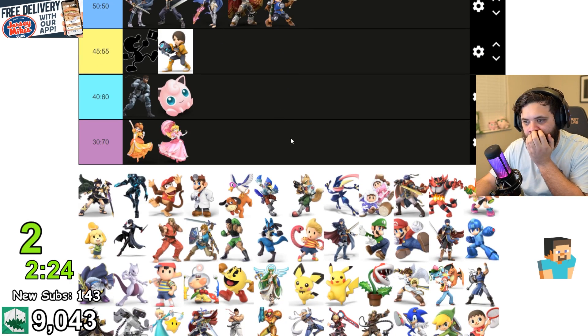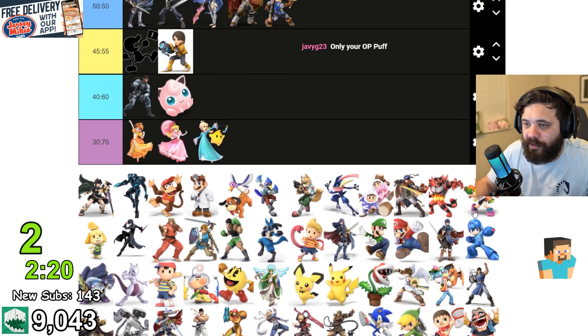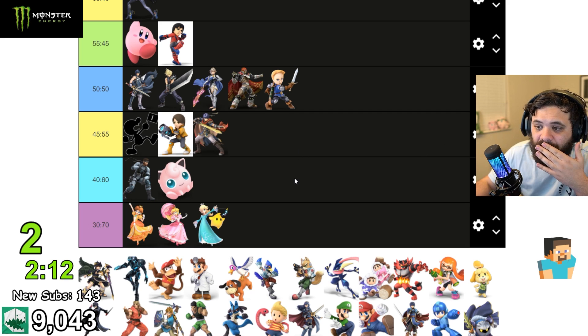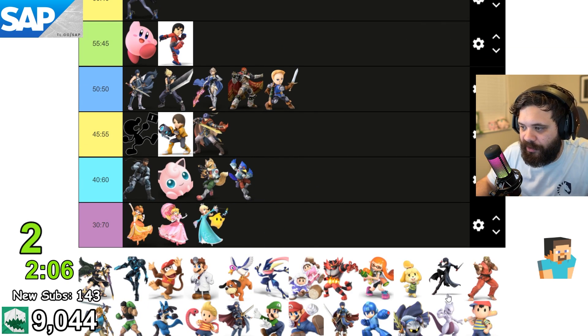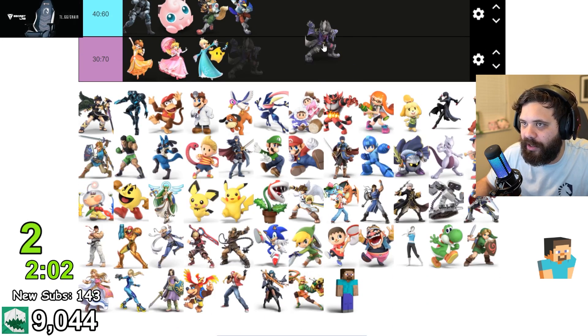Mii Sword Fighter — I love swords. I think Rosalina destroys Steve; there's no way. I think Ike beats Steve — Ike is a heavy hitter. Spaceys — Fox, Falco — rushdown characters. I think Steve struggles versus all rushdown characters.